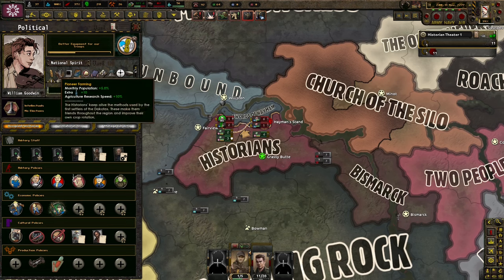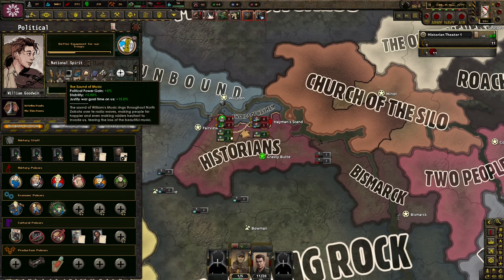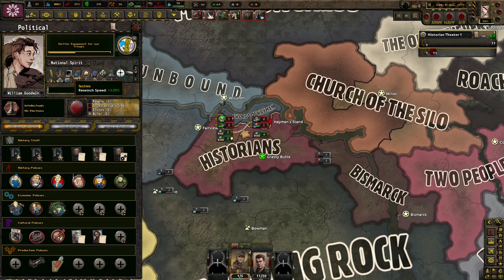We have Pioneer Farming — Historians keep alive the methods used by the first settlers of the Dakotas, making friends throughout the region and improving crop rotation. We have the Sound of Music — William's music rings throughout North Dakota over the radio waves, making people far happier and even making raiders hesitant to invade, fearing the loss of the beautiful music. We're an intellectual society, so pretty much everything we've got is about research speed.